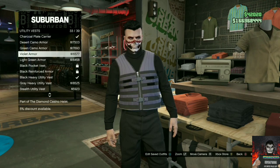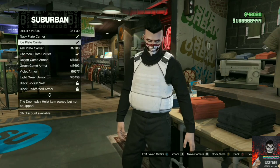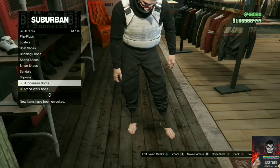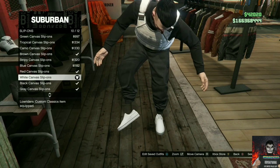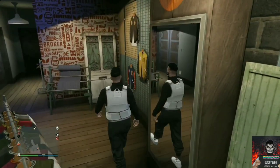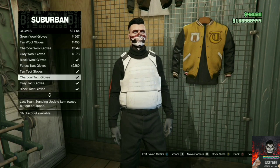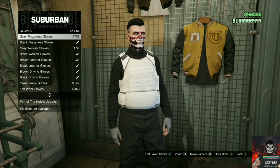Purchase the black turtleneck. Now make your way over to the utility vest and purchase the ice plate carrier. Make your way over to the shoe section, find the slip-on section, and purchase the white canvas slip-ons.